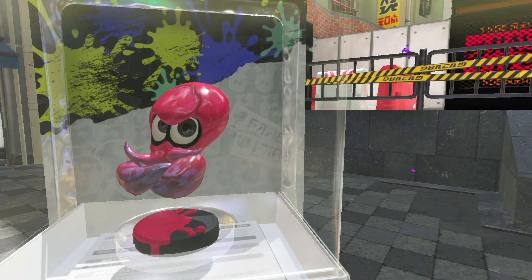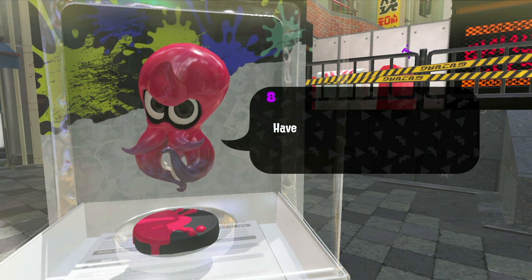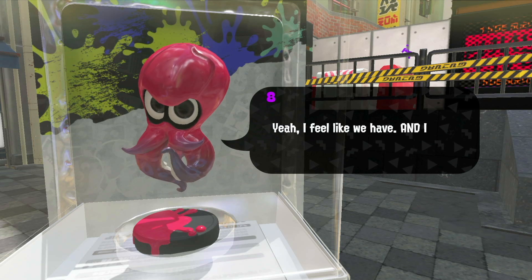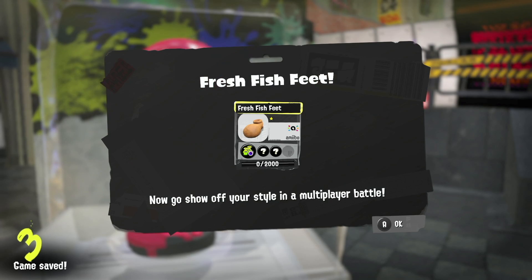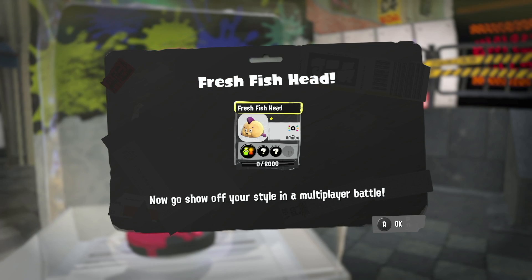Next up is the Octoling Octopus in pink. He didn't pop up with the prompt, which is weird. Fresh Fish Feet, Fresh Fish Gloves — and oh my gosh, a Fresh Fish Hat! We're going to think over that one.